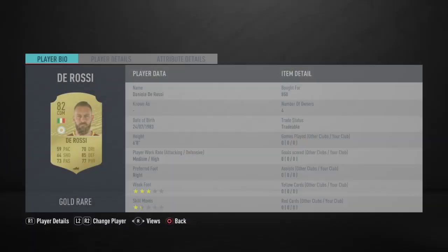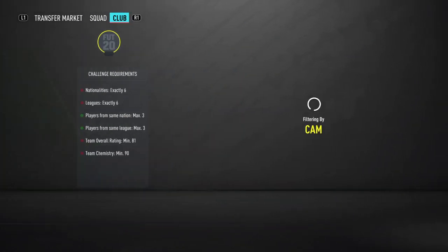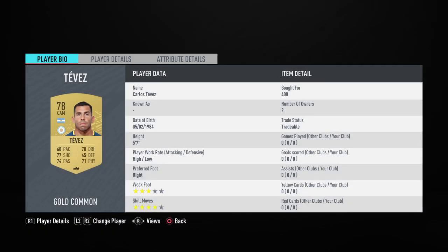Daniel de Rossi is going to be our first CDM. Just 850 for him — that was on BIN. We're going to make a triangle here. Tevez is up for about 500-550 normally on BIN, but if you want to bid on him you can get him for 350-450 quite often. I would recommend bidding on Carlos Tevez.